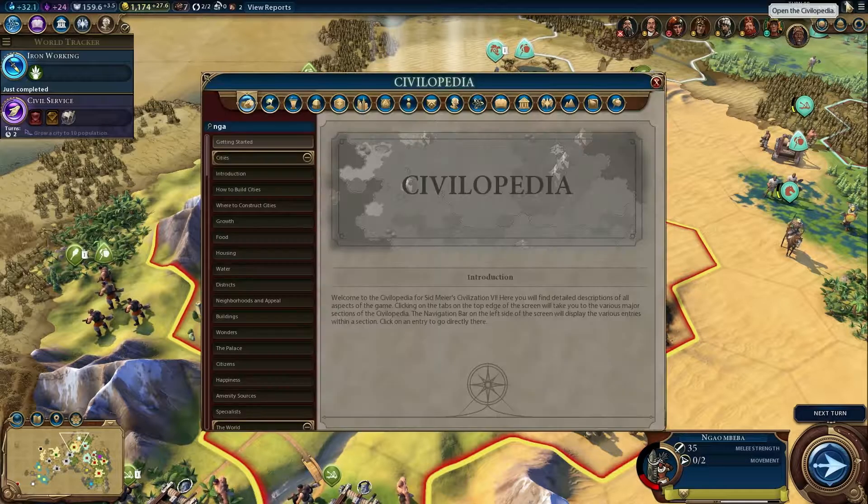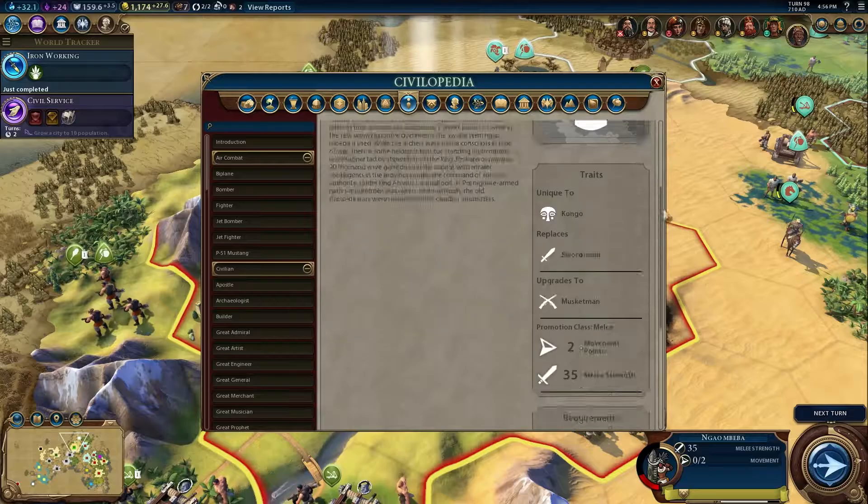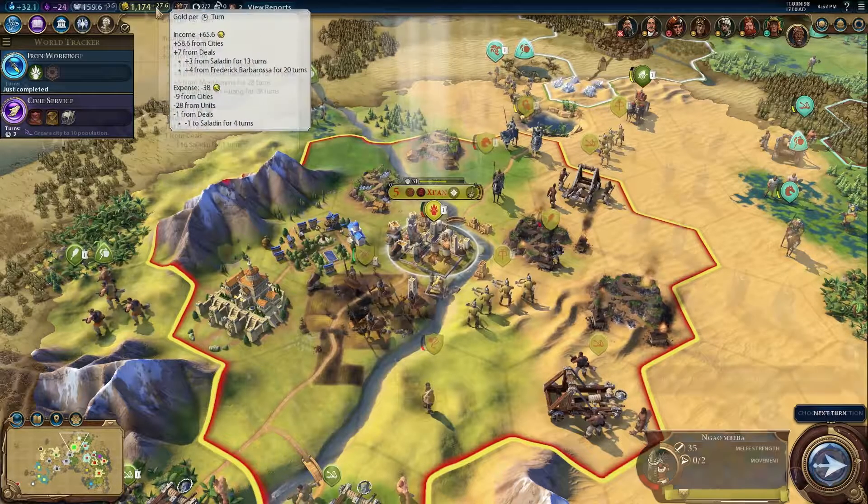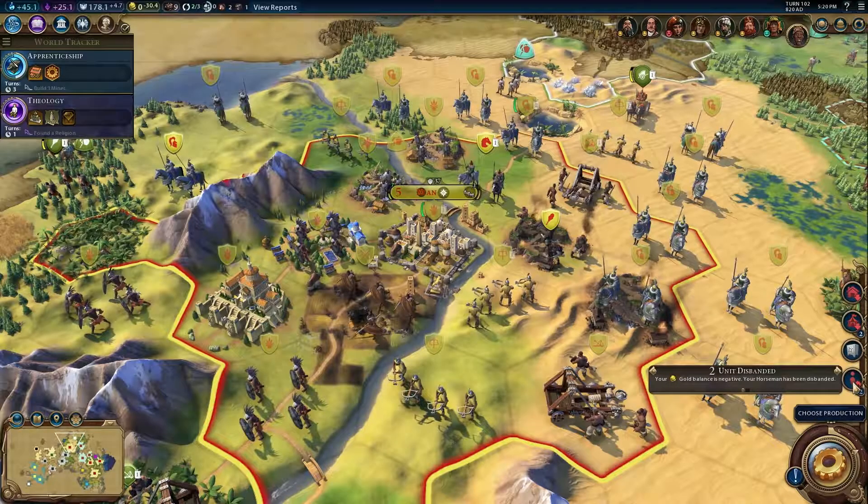Units have maintenance costs in gold. You can find each unit's maintenance cost in the Civilopedia. Make sure you have a strong economy if you want a large military, or your units will disband.